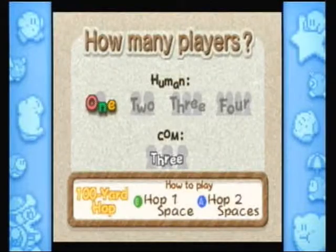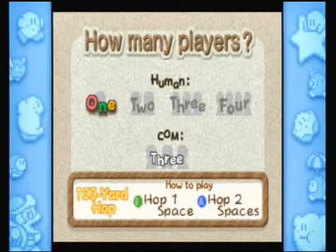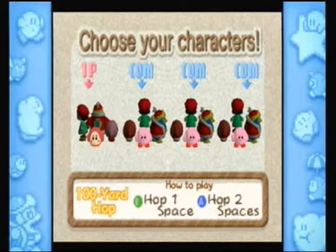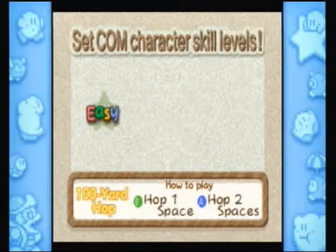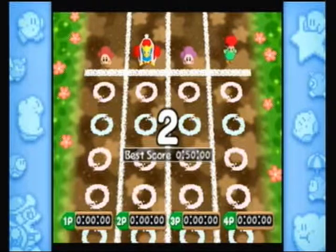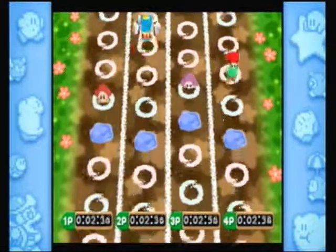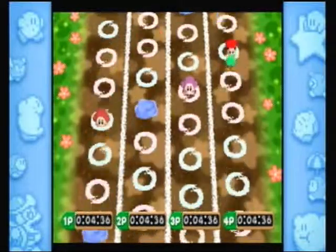One player obviously. And we've played as Kirby the whole game, so instead let's play as Waddle Dee. I guess easy is all we can do — kind of obnoxious. They should at least give you normal mode right off the bat. The game is pretty simple: you can either jump one space or jump two.